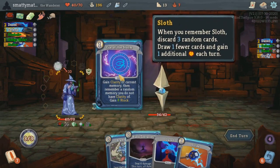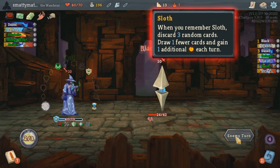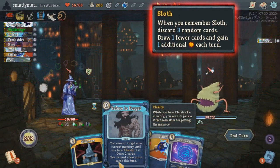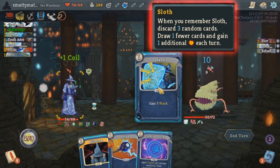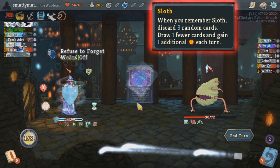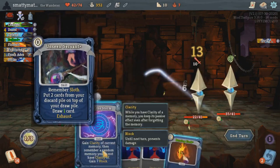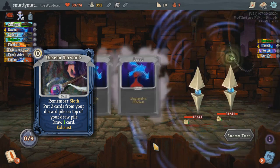Sloth will discard 3 random cards upon being remembered, and its passive effect will make you draw 1 less card but also gain 1 extra energy per turn. Randomly rolling into Sloth at the beginning of your turn is always a ton of fun, but the passive effect can potentially be good if you have a lot of high cost cards or maybe an X cost card, though most decks would really much rather draw 5 cards a turn rather than 4. A card that remembers this is Unseen Servant, which remembers Sloth and puts 2 cards from your discard on top of your draw pile.